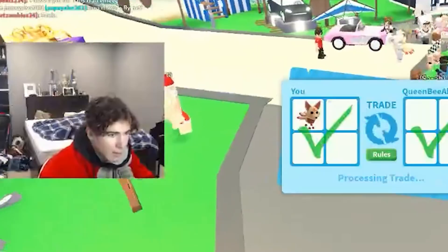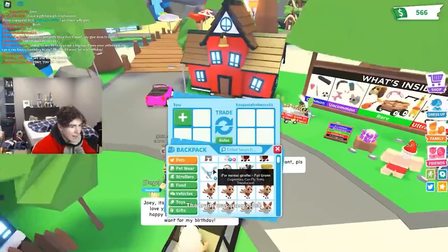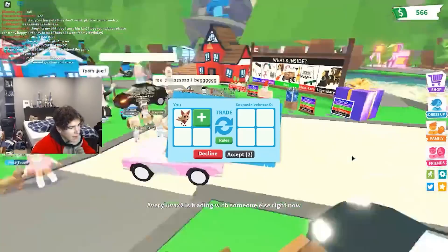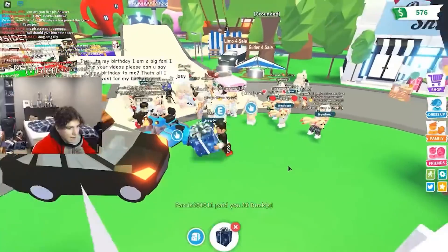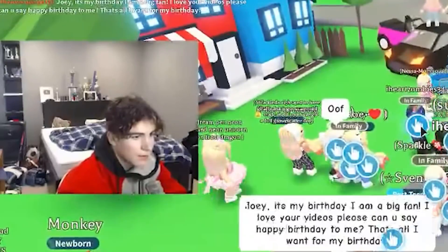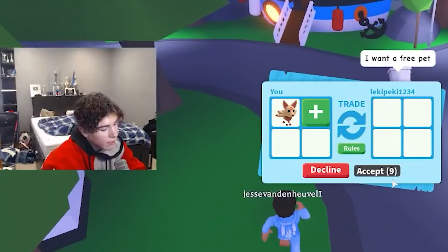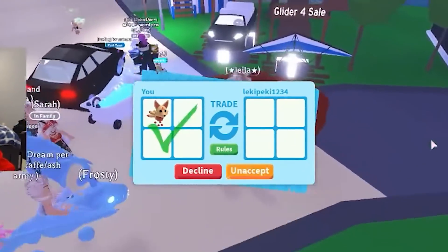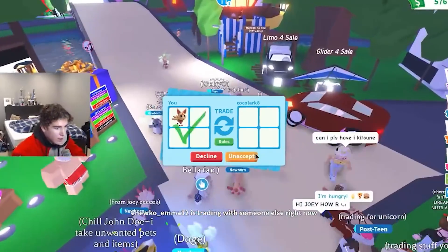The most important thing right now is to keep giving away these legendary Kitsune pets. They also made a new house you can buy which I haven't bought yet — I'm slacking a little bit. I'll definitely buy it maybe today or tomorrow and add that house to the collection. Someone offered a blue rider bike which I've never seen before, but they took it out before I could trade. Let's see if they'll accept this trade — yes, perfect!